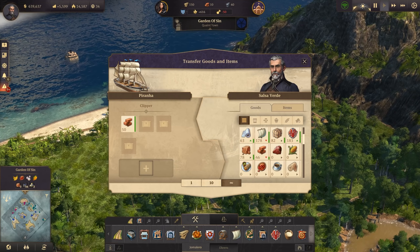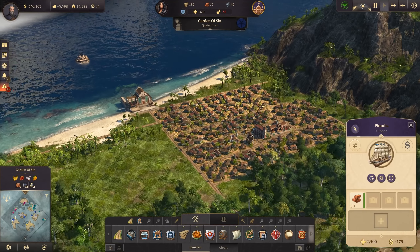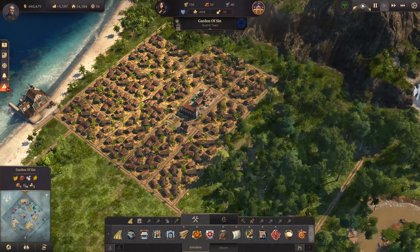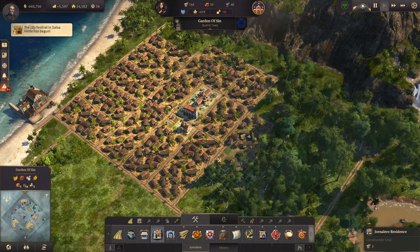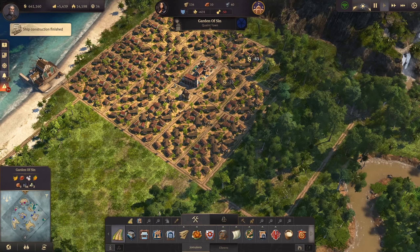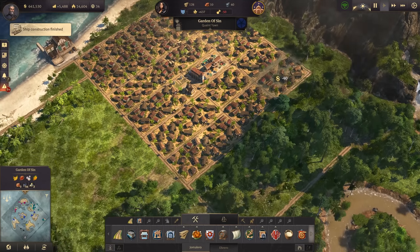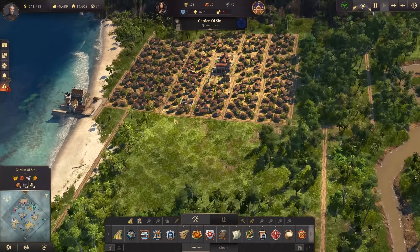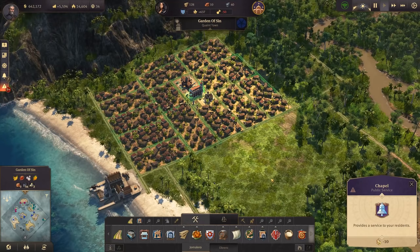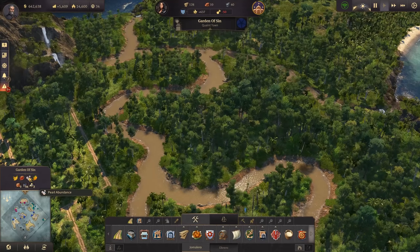It doesn't matter why the patrols weren't there — I'm just building two more ships of the line and we'll get the patrols up and running. What I want to do in Salsa Verde first of all: we do have the bricks we can get over to the Garden of Sin, and now with the Piranha as a trade route, we'll get the fried plantain to the Garden of Sin. The ponchos we can probably make ourselves. What a beautiful, quite big village we're creating — we have a whole lot of room here.